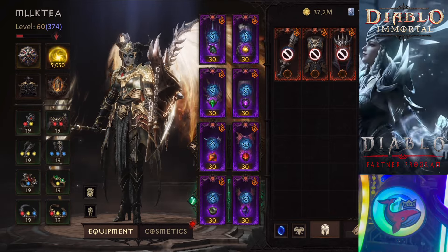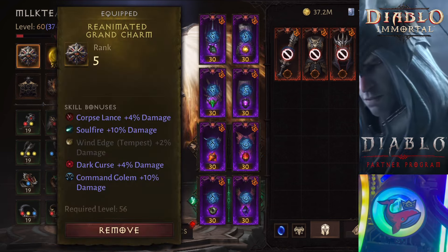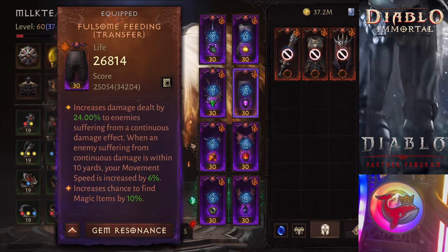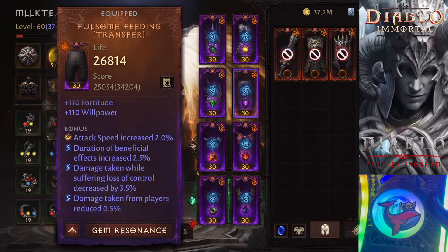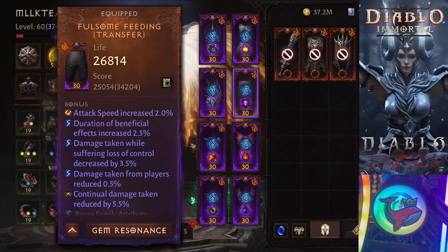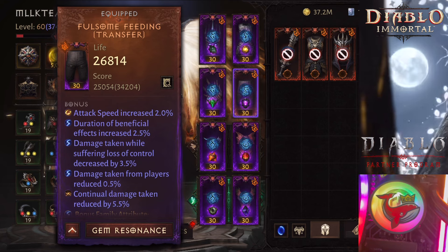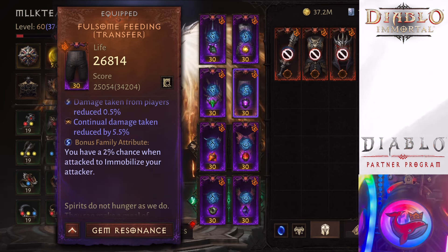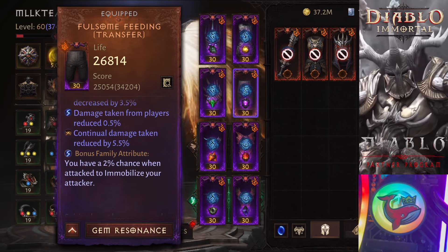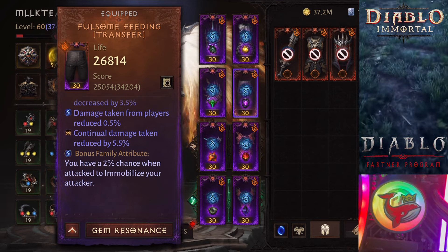As for my Reforge, I have Jolt Reforge — I recommend you get Jolt Reforge. This way, if enemies attack you, they will be immobilized and you get to run away and shoot more Corpse Lances at them. Here are the exact stats: Attack Speed 2%, Beneficial Duration up to 3%, Damage taken while suffering loss of control up to 5%, Damage taken from players up to 1%, Continual Damage taken reduced by up to 6%. My reforges aren't perfect but they're good enough.